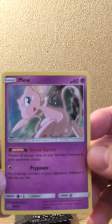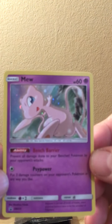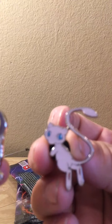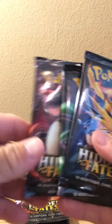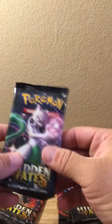Look at that Mew - bench barrier. It says 'Prevent all damage done to your bench Pokemon by your opponent's attacks.' Then the Mew and the Mewtwo pin - look at that, awesome. Love those pins. Let's look at the artwork on these packs - another Charizard, Mewtwo, and the three legendary birds. Wow, this is cool, man. We'll start off with Mew. Mewtwo is one of my favorite Pokemon.